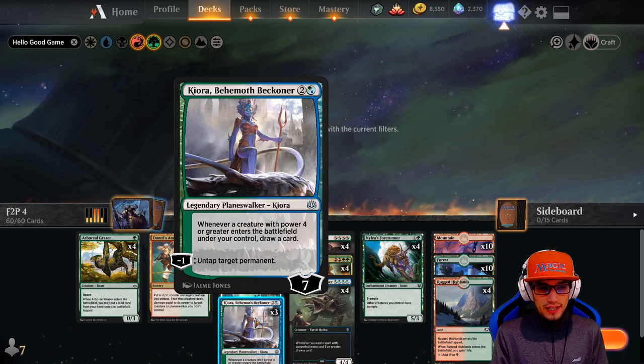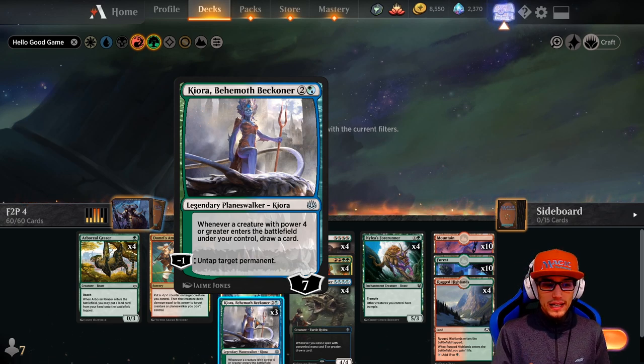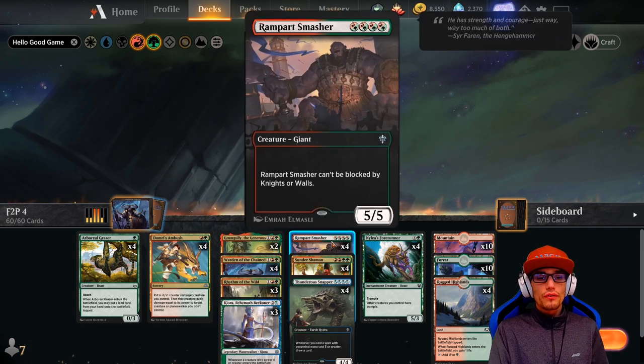Kyora, Behemoth Beckoner is our first and only planeswalker of the deck. She comes into the battlefield with seven loyalty counters. She has a minus-one: untap target permanent. Her static ability is: whenever a creature with power four or greater enters the battlefield, you draw a card.